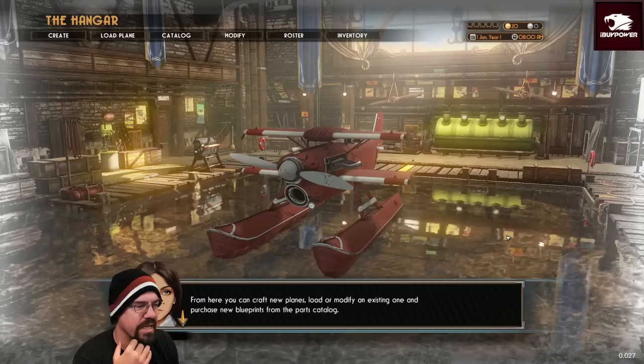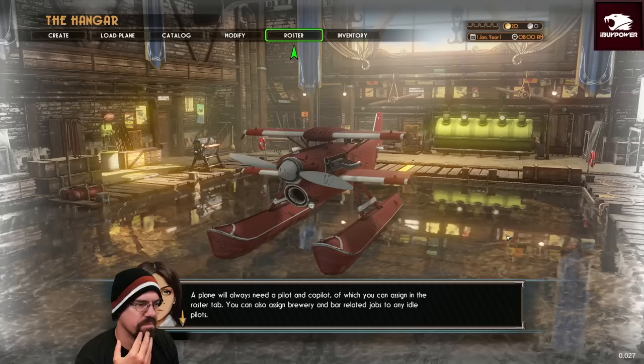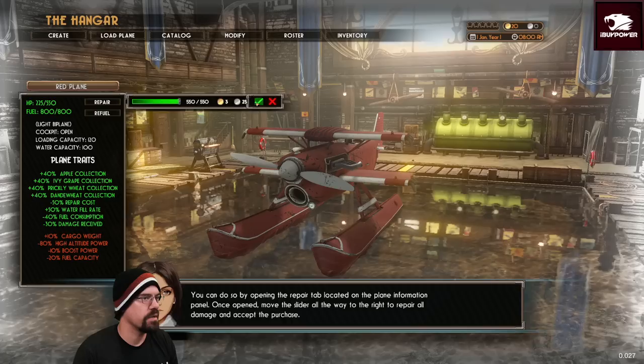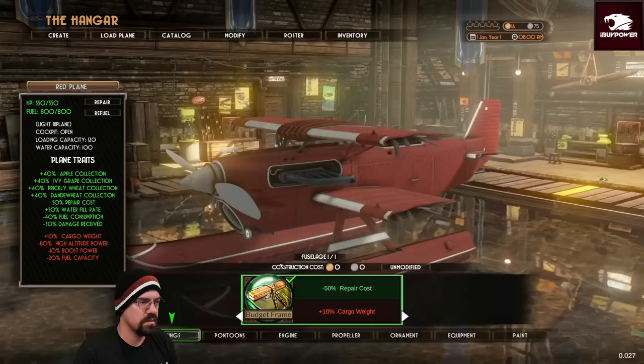Welcome to the hangar. Let's jump into the basics. From here you can craft new planes, load or modify an existing one, and purchase new blueprints from the parts catalog. The plane always needs a pilot and co-pilot which you can assign in the roster tab. Let's get this plane fixed up — you can open your peers tab in the pilot information. Don't need wings!